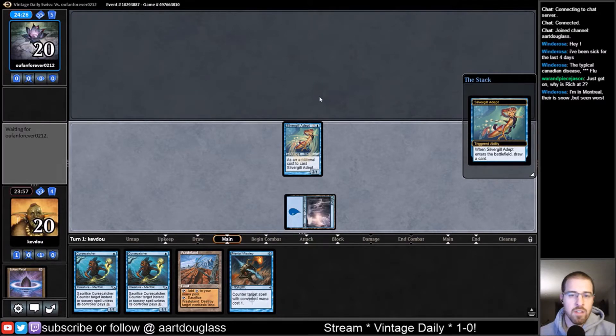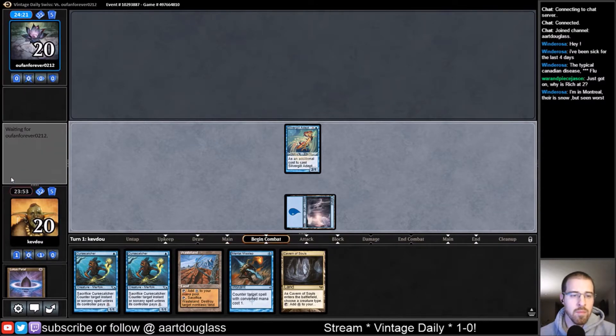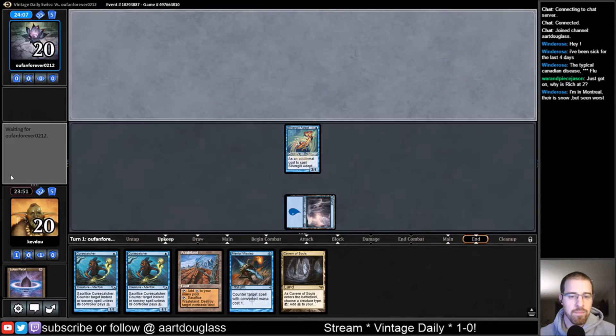Silvergill Adept is actually one of my favorite cards in Merfolk. It's two mana, and usually you're going to draw a card. Later in the game, all it takes is one Lord or two and it becomes a 3/2 or a 4/3 unblockable attacker. So it's just a super strong card. I think it's maybe a little under the radar in that sense, where it might not appear to be quite as strong as it is. A lot of the Merfolk are like that — that's one of the reasons I really love playing Merfolk. It's kind of like playing interaction with creatures.